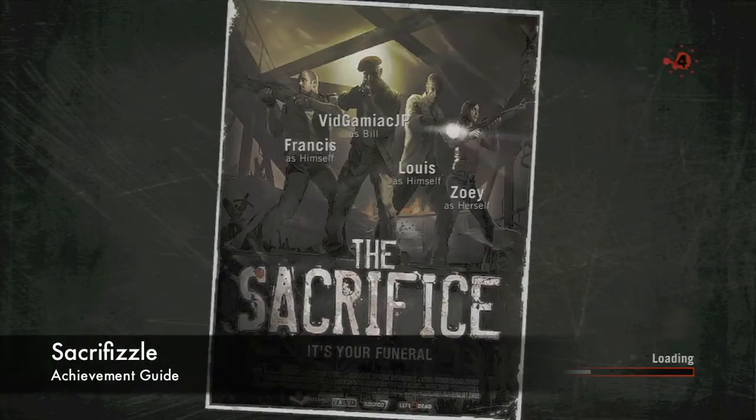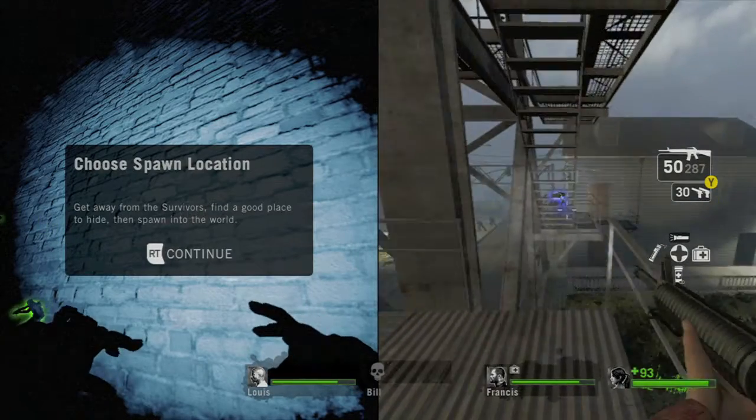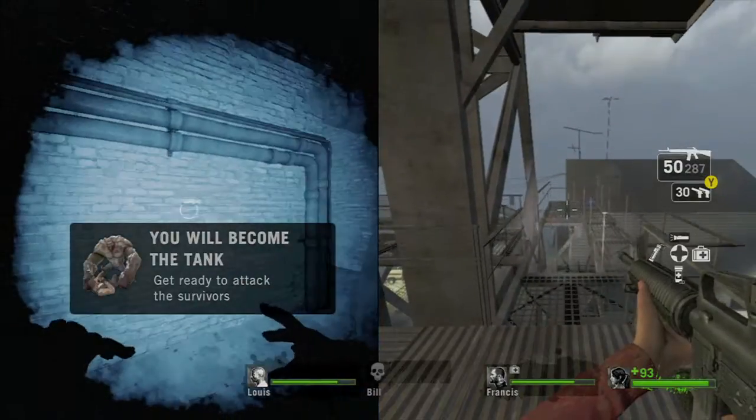Hey there everybody, it's John here from VidGameHackUnlock in the Left 4 Dead Sacrifice DLC grabbing Sacrifizzle. Now what you want to do is set up a game of Versus on Chapter 3, the port finale. On our first controller we're going to be the Special Infected, and on our second controller we're going to be the Survivors.